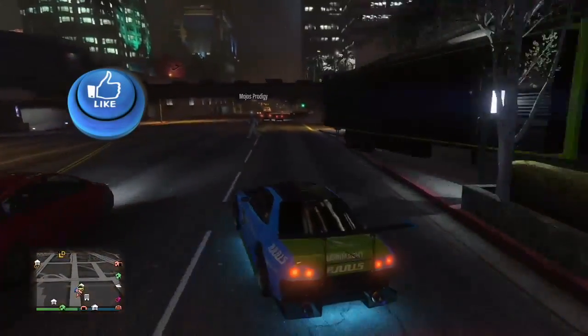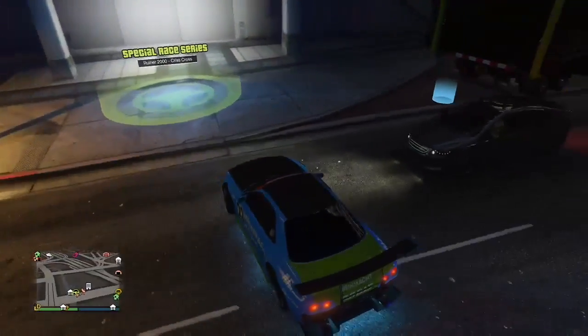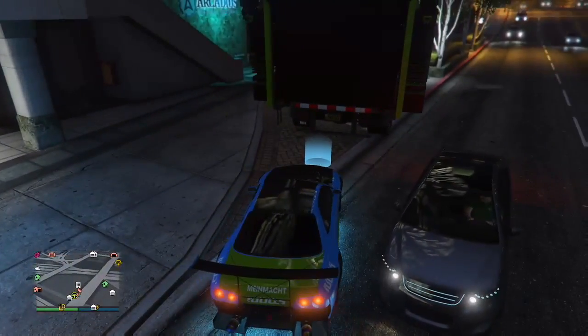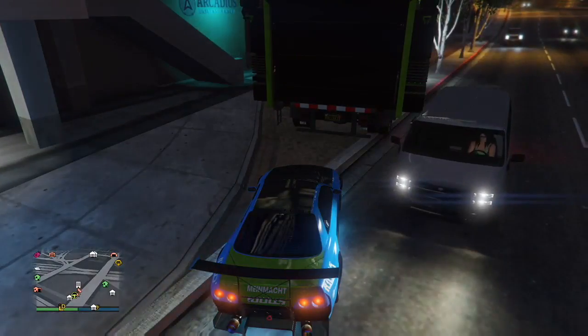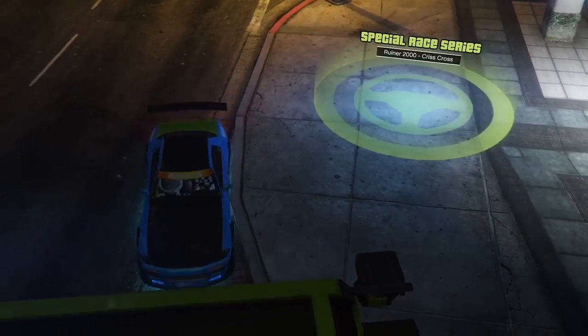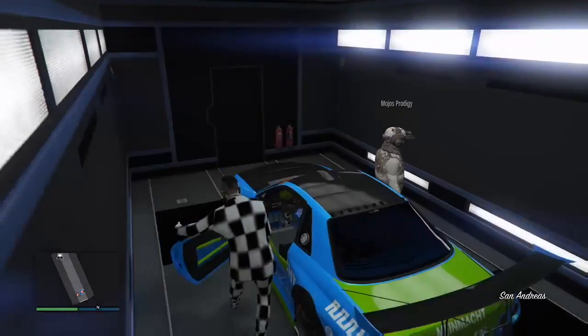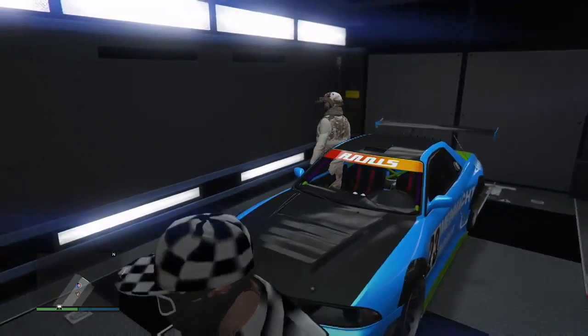Big shout out to my boy Mojos for helping me out with this video. So what you're gonna do is have your friend hop in the car with you, and you're gonna go ahead and drive into your MOC. This is the car that I want to duplicate. I do recommend doing Retros — you can duplicate any vehicle with this — but Benny's vehicles are the ones to do. Every other vehicle is a waste of your time. Benny's vehicles are the way to go: Retro Sultan RS, Donk, Slam Van — whatever you got.